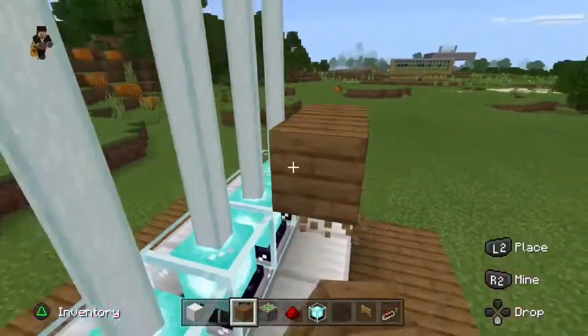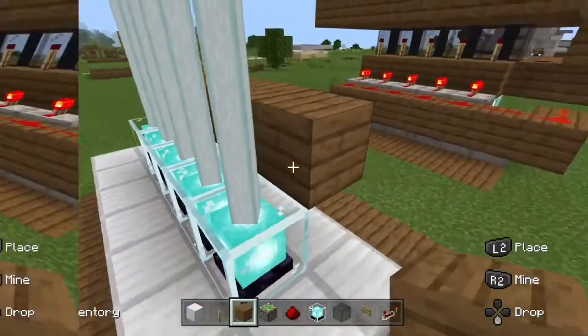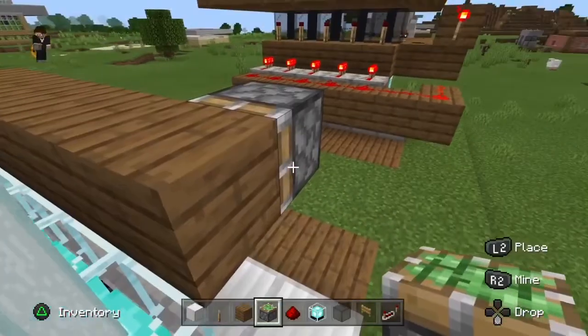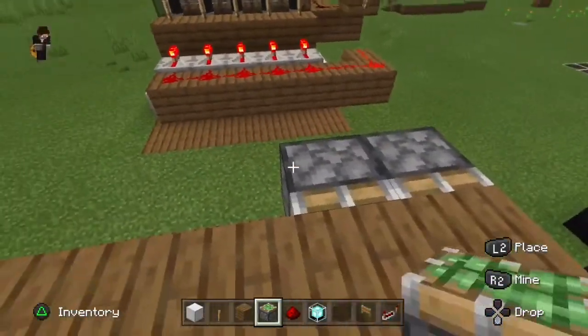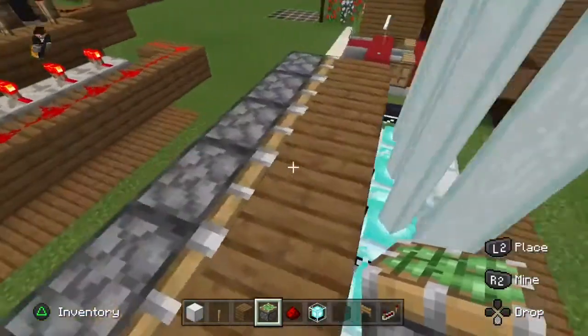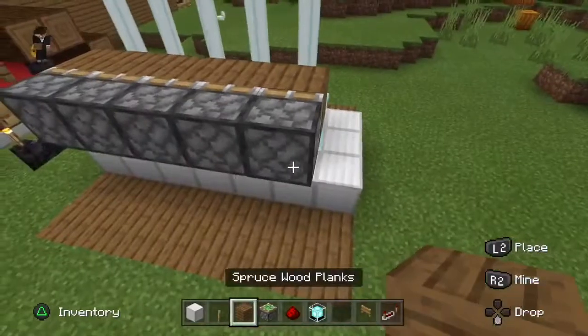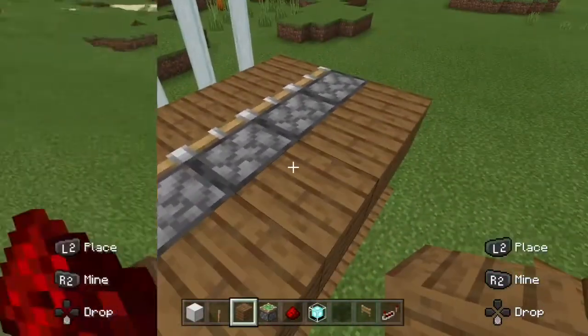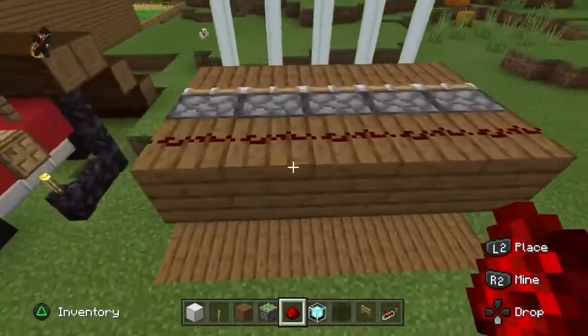Once you have placed all the beacons, go up in front of them. Behind it you are going to build up and place a sticky piston. Then behind it place a block all the way behind them and put some redstone on top.